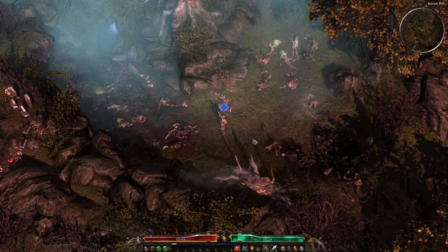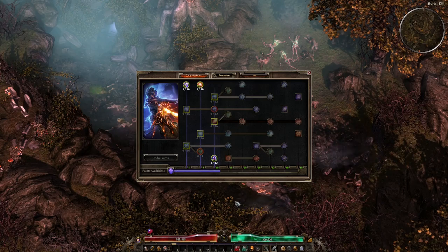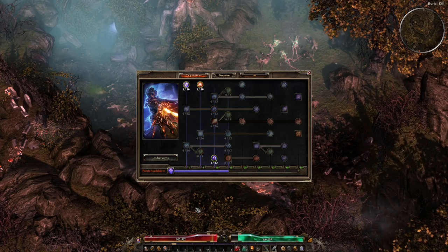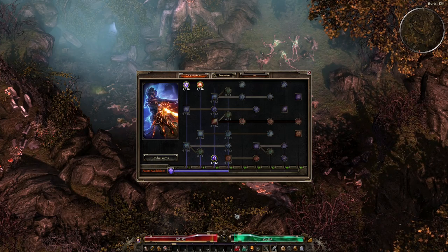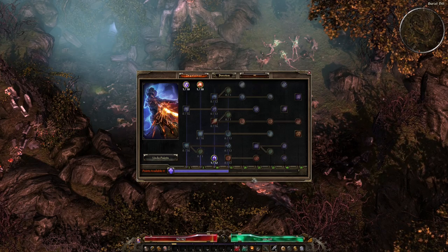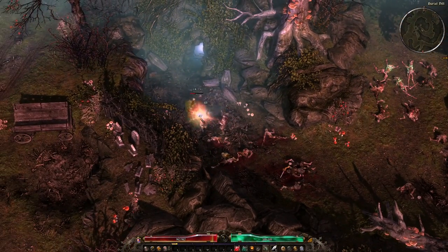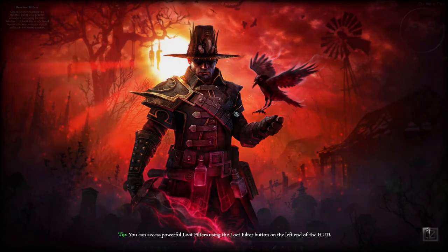Level seven. Point in Physique. For now, three points in the mastery bar. We need seven more points - we'll get to about 15, 16, 17 mastery, and we'll get almost to that before we hit level 10, then we'll grab Demolitionist for the second mastery and start putting some points into that.